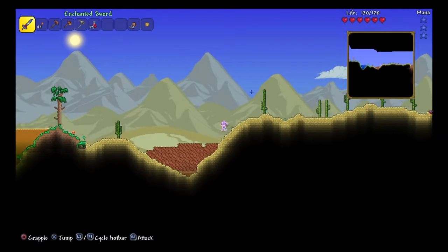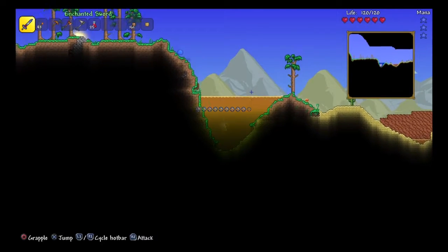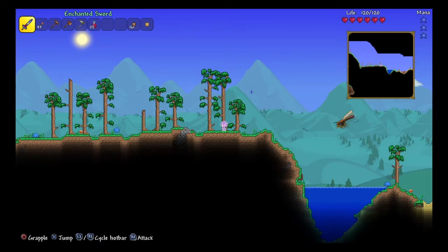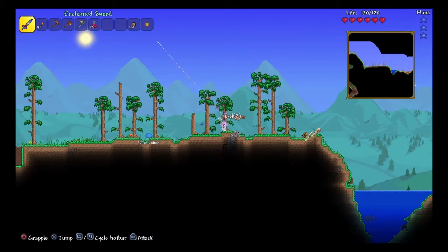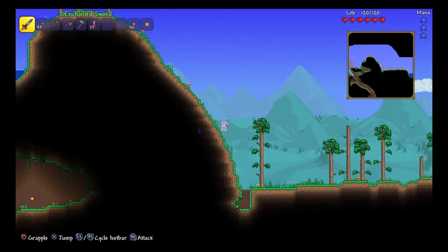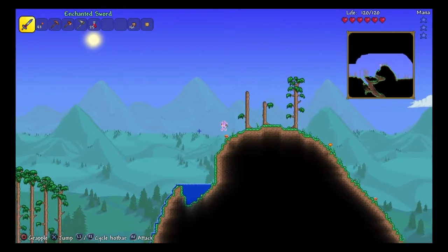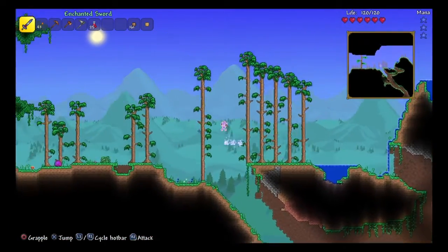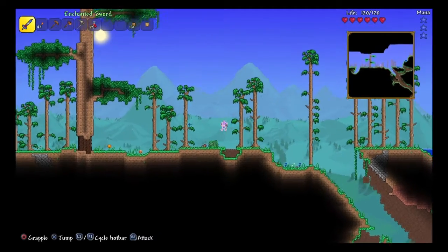Alright, come on boys. Okay, got him. Come on, there we go. Hello! The beetle. Okay, come on — up, up. We jump. I believe we've been here before, so jump. Purple slime — come on. There we go. We got gel.